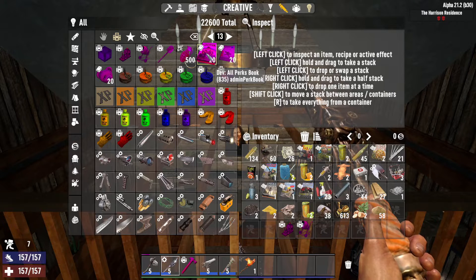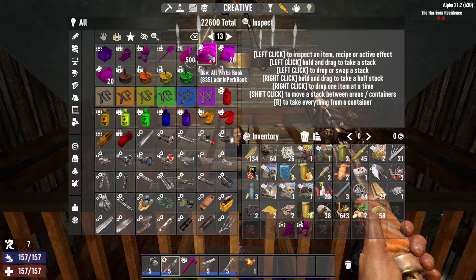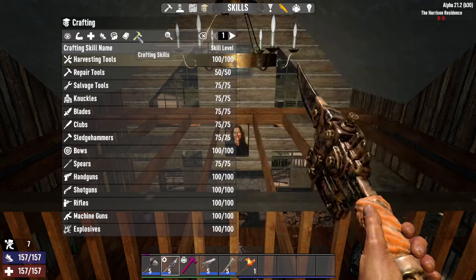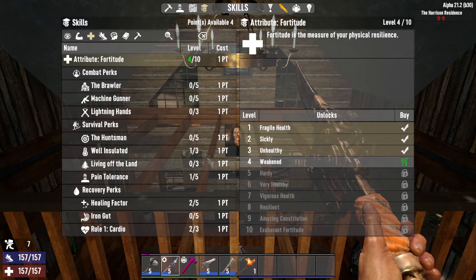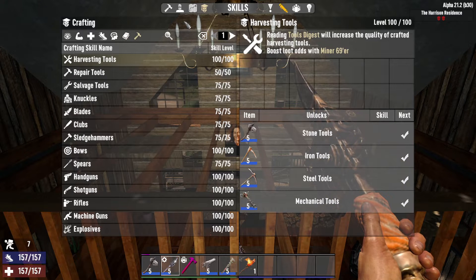When you get stuff like all perks and all crafting skills, all mods schematic — if you take these, it'll give you all of these maxed out across both categories. You'll have to allocate the points to where you want to put them, but they get both categories maxed out. That's pretty cool.